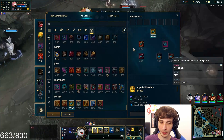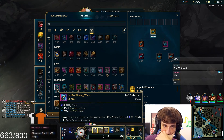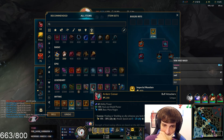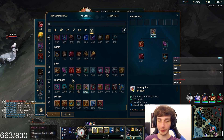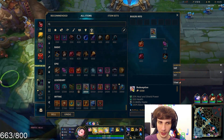We're going to finish our Imperial Mandate now, and for my second item, I'm thinking about going full AP. I don't think that she's going to work well with Ardent or Staff of the Flowing Water. I think she's going to want to go maybe Redemption — we'll go Redemption — but I think you're probably just going to want to go AP after this.